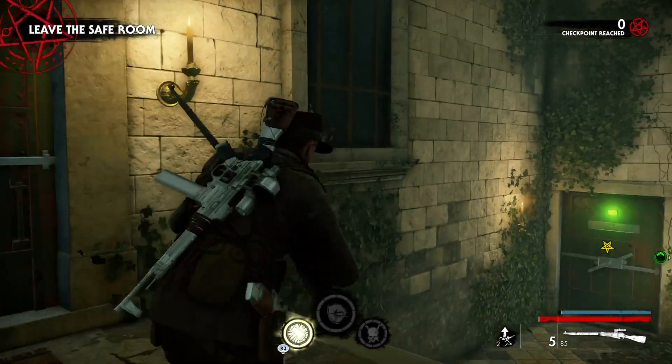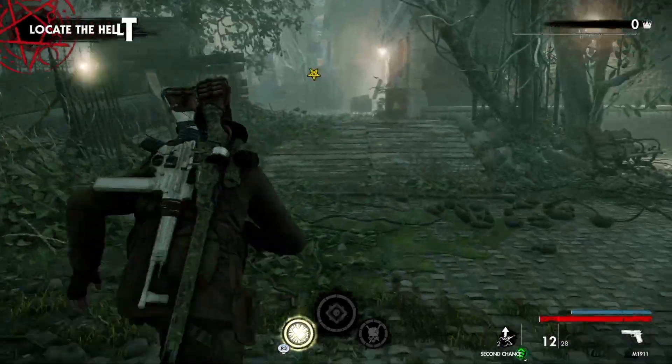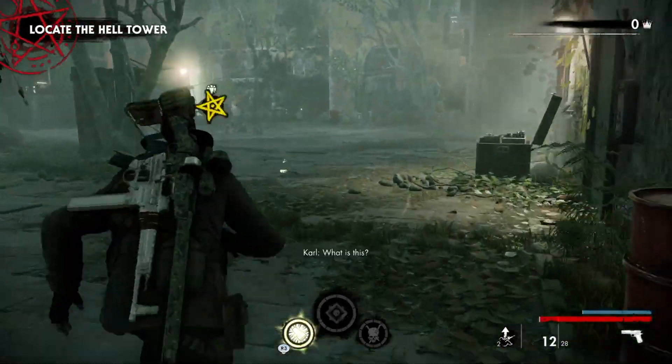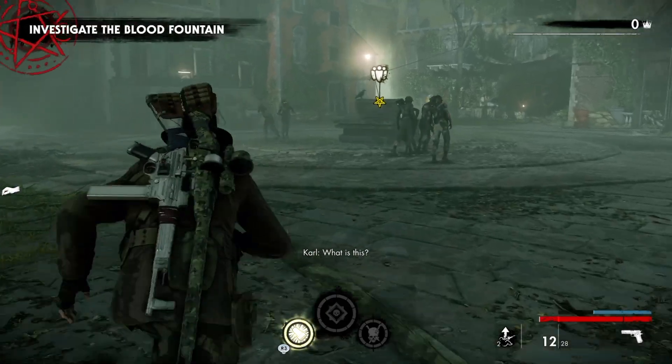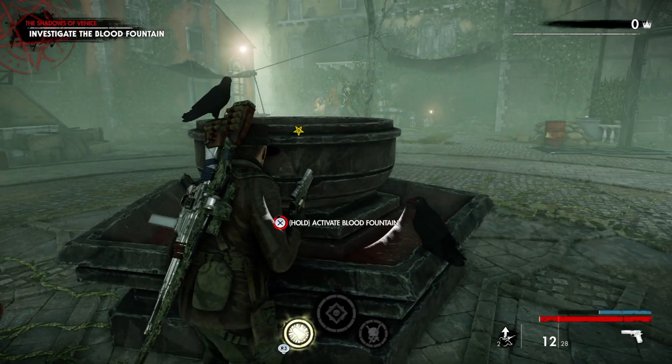As soon as the match starts, we're just going to run straight out the front door. Make sure we get our pistol out ready to go, because that's what we're going to need. We're going to farm pistol kills in the Blood Fountain for the challenge, and I'll activate the Blood Fountain as soon as possible.